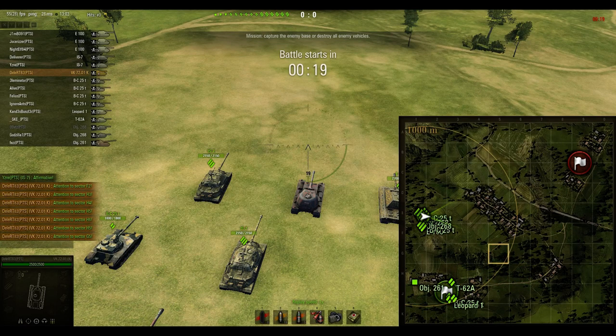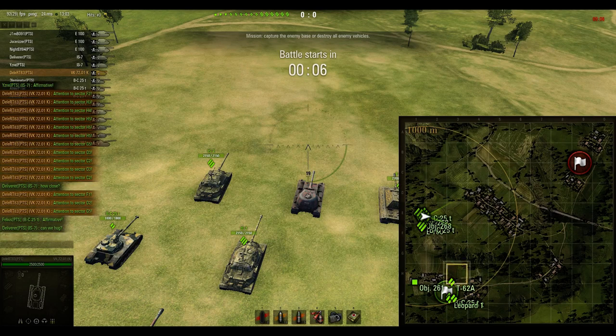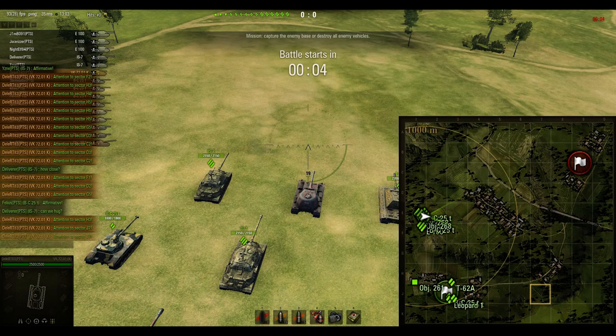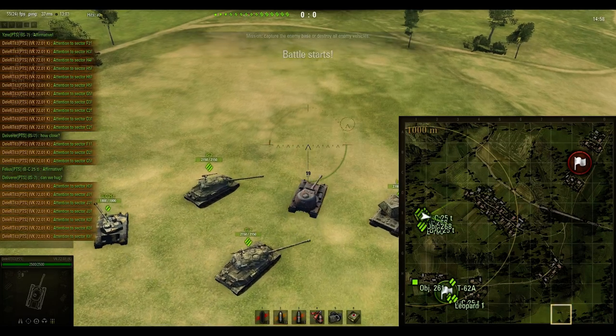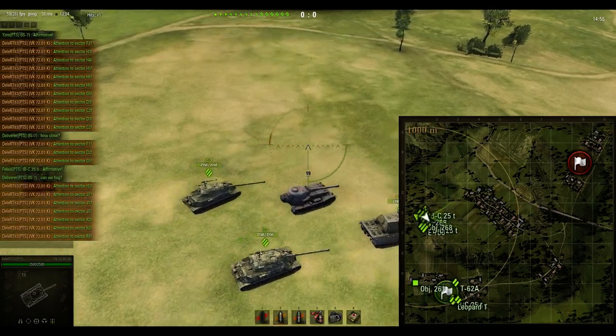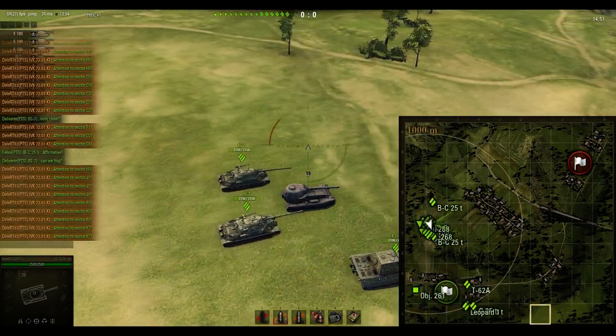I'm going to show you my routes - I'm planning my routes for the heavies. I also say I need, in the beginning, active Batchat spotting in C2, C3, just doing the initial spot, and then fall back and go passive spotting in F1. I'm also saying that I need one medium to go towards the H7 region, and I need some mediums and TDs a bit more on K6, K7 so they can support.